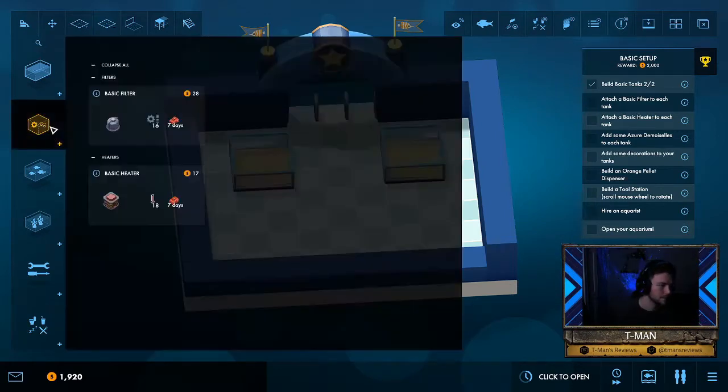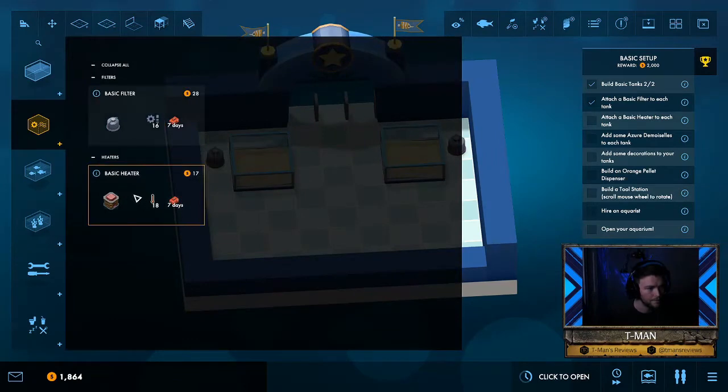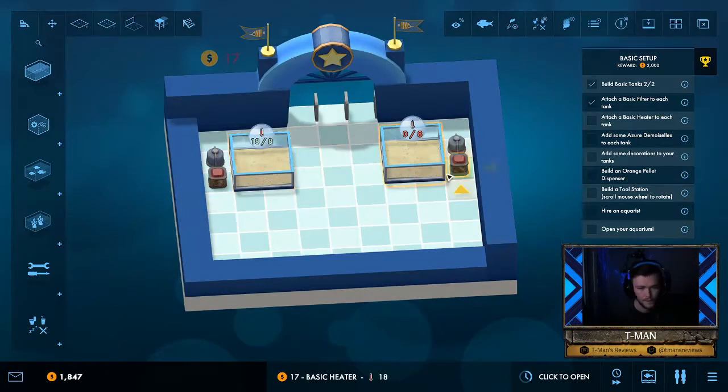Next objective: attach a basic filter to each tank, so we're gonna find the filters right underneath the tanks. Bada bing bada boom — now it wants a basic heater, that's gonna be here with the filters. Doing good so far.